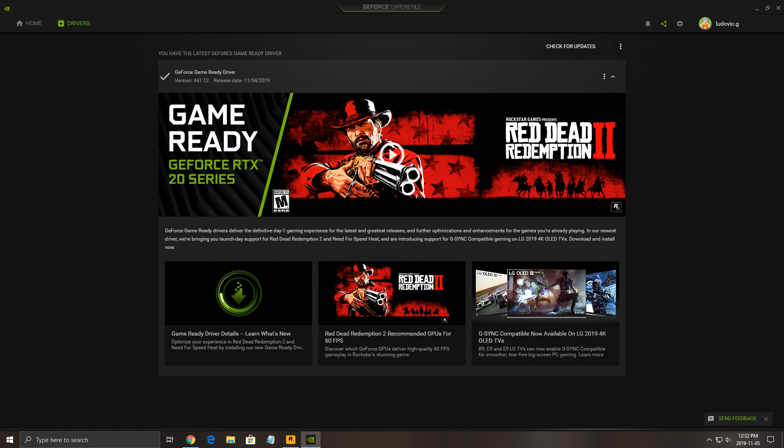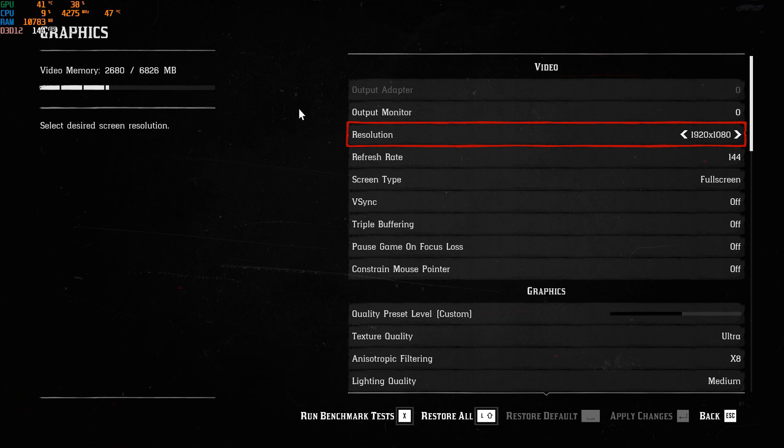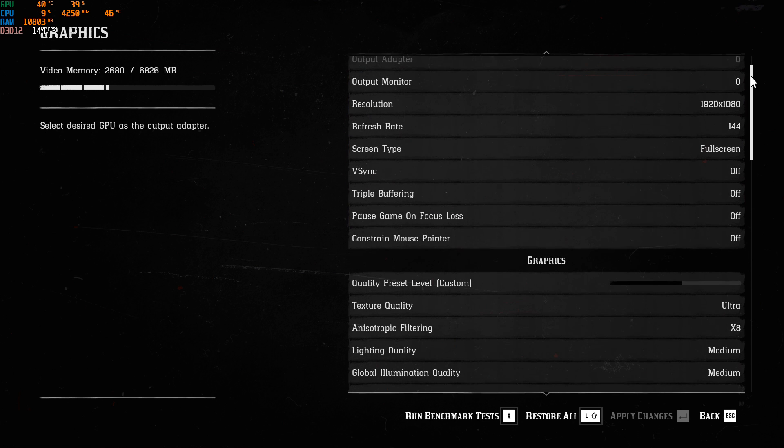Now let's go inside the game. I want to mention that the game is not well optimized right now. Probably next month Rockstar will release some patches to improve performance, because right now it's weird — you can drop a lot of settings and you don't see a big difference in your FPS. So let's go with the graphic settings.